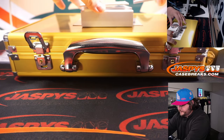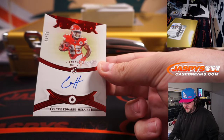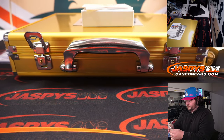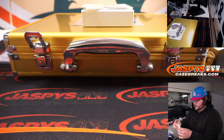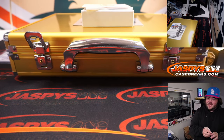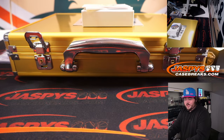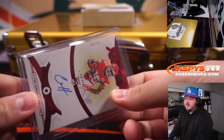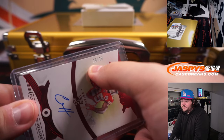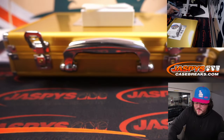20 of 20, Clyde Edwards-Helaire auto — rookie auto. Steelers are crazy. 20 of 20, Kansas City Chiefs — part of our number block here with Buffalo and Green Bay in Kansas City. Spot 20 goes to Matthew S. — last spot mojo.